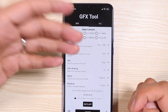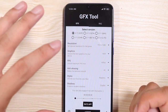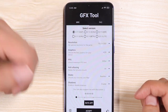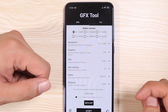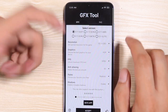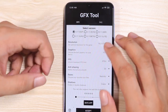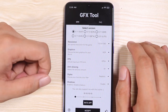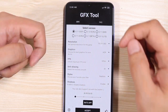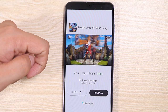So we've seen the max settings the game gives us by default — you can only go as high as HDR, ultra frame rates, realistic, and all that. But we can actually level up the graphics using the GFX tool. This app helps us hack the game's graphics. We're going to set the resolution to 1080p — that's full HD — graphics at HDR, frame rates at 60 frames per second corresponding to extreme frame rates, anti-aliasing at 4x, realistic, shadows enabled, and our PUBG version is 0.11. Let's test this out.